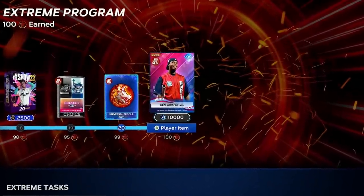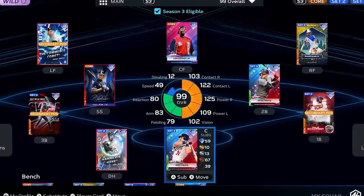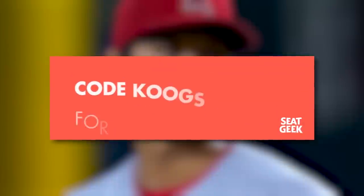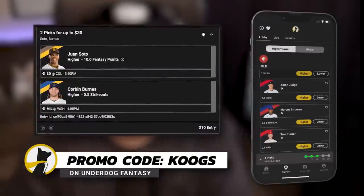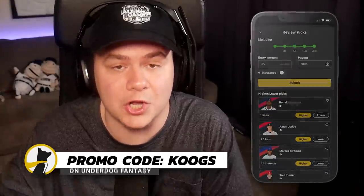On the squad we have Griffey, Ketel Marte, Mike Piazza, Matt Cain in the rotation, and Billy the Kid in the bullpen. Let's find out if all this hard work is going to pay off in ranked. As I search for a game — just a reminder, if you're going to any baseball games coming up, use code COOGS on SeatGeek to save $20 off tickets. And check out Underdog Fantasy for daily fantasy sports — use my code COOGS to sign up and they'll match your first deposit up to $100.